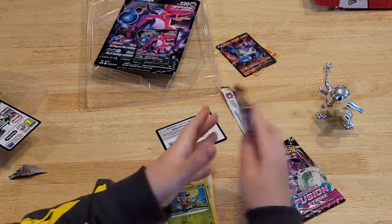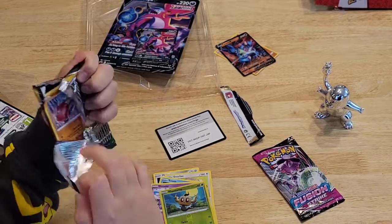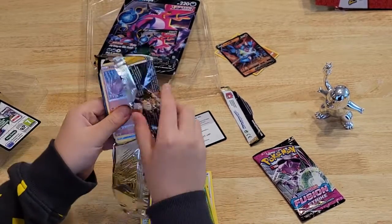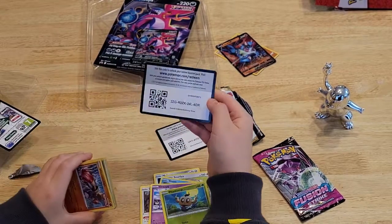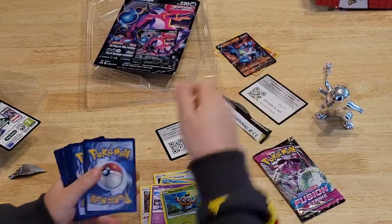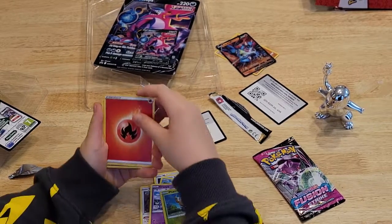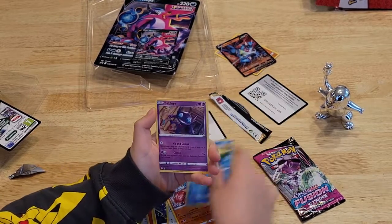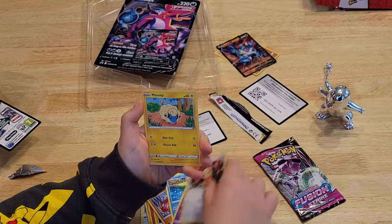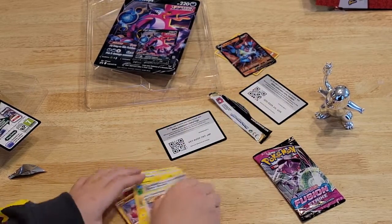Let's hop into Evolving Skies. Gold card! Energy. Hypno. Lantern. Blutchlinger. Hypmonchan. Lotan. Sableye. Tedesura. Merit. Zeno's Resolve. And a Talon Flame.